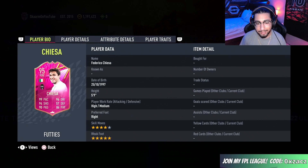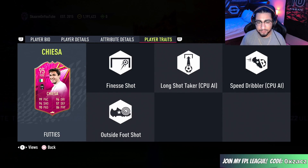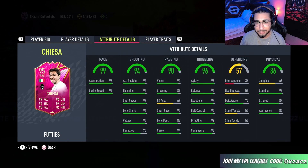Five foot nine, he is high/medium work rates, right footed, along with that four-star skills. In terms of traits, he has Finesse Shot and Outside Foot Shot, so basically all the ones you need when it comes to goal scoring. And when you look at the in-game stats...